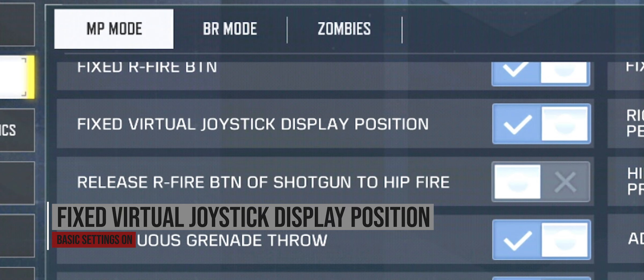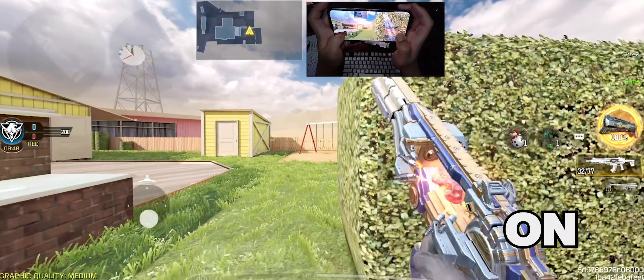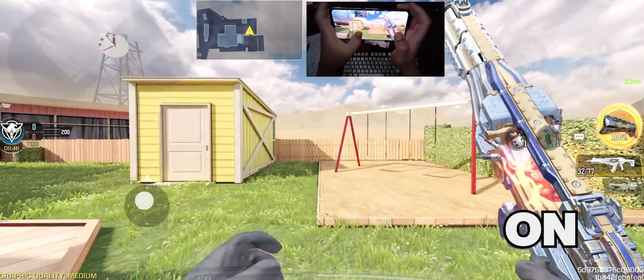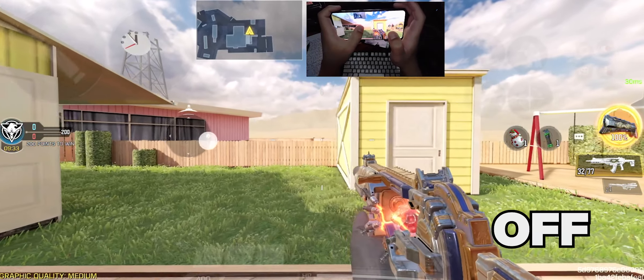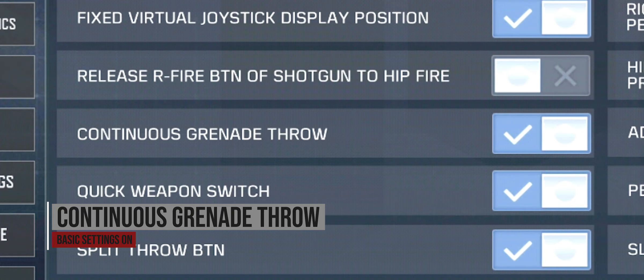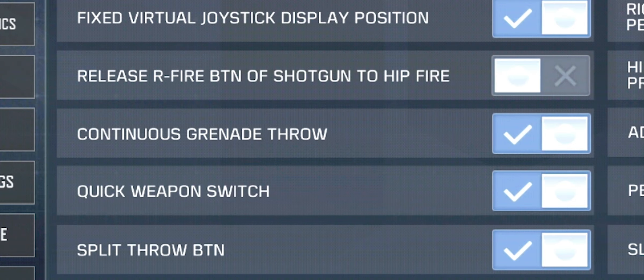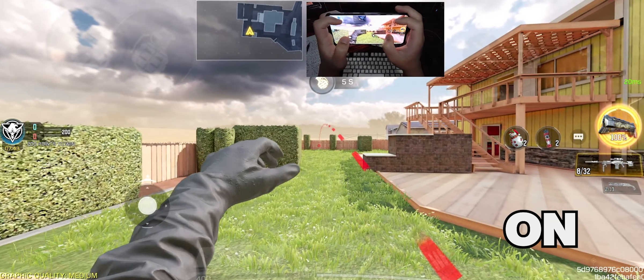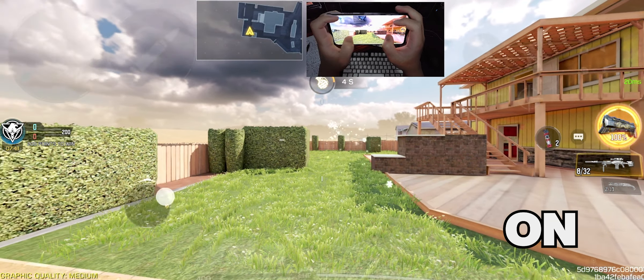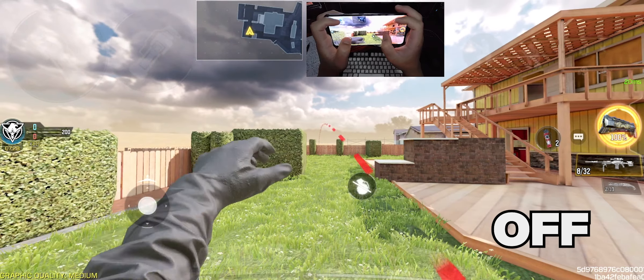Fixed virtual joystick display position is more of a preference — you can have it on or off. I just like it to be in place so it won't be distracting my view at all. Continuous grenade throw setting is a must-have if you're the type of guy who's still using thermites with shrapnel in the current season. This allows you to throw grenades consecutively without switching to your primary weapon.